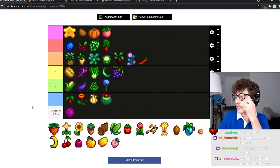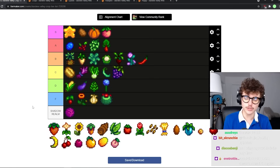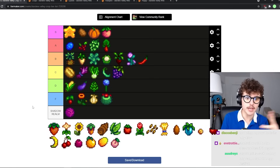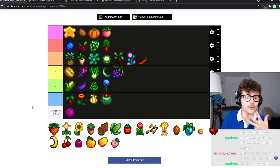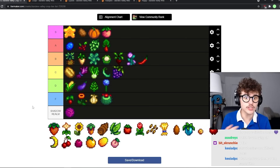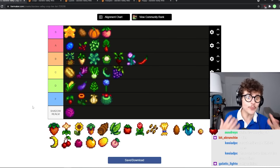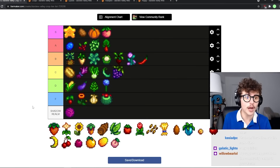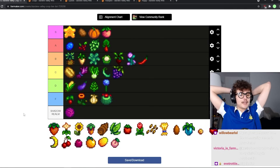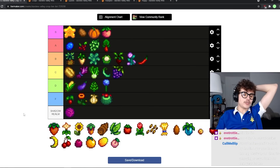Strawberries are honestly the one I was most worried about on this list because I don't even know myself where I'd put them. They're obviously the best crop in spring, but they appear so late — at the egg festival on spring 13 — that it's not great. People always say you can save seeds for your second year, but if you do that, by the third spring you'll probably have ancient fruit or something. They are really profitable, regrowable, make a ton of money, and they're pretty cheap. High B tier — maybe that's controversial.